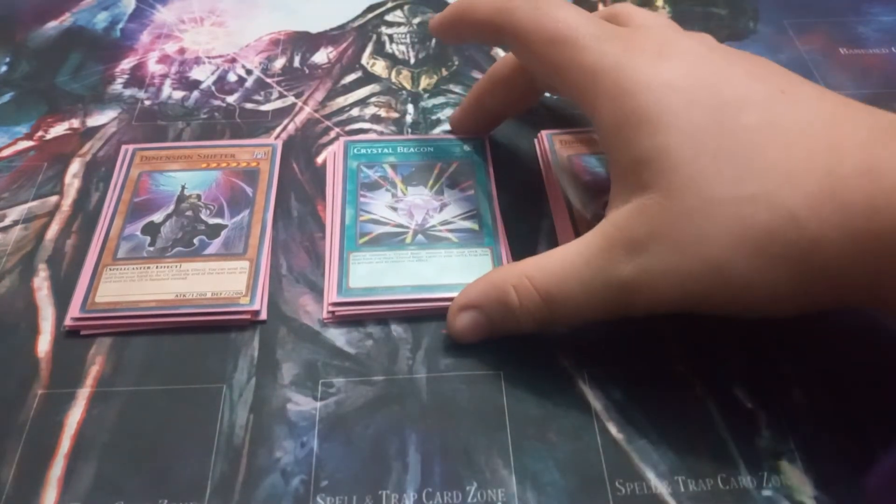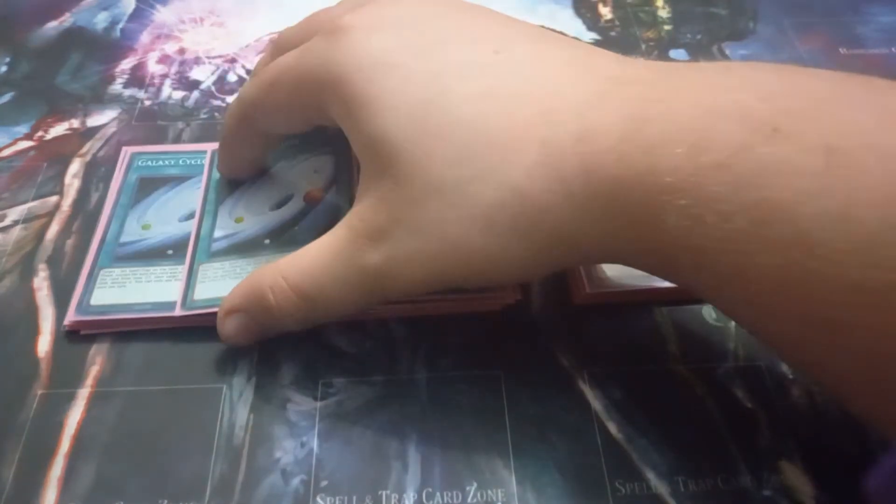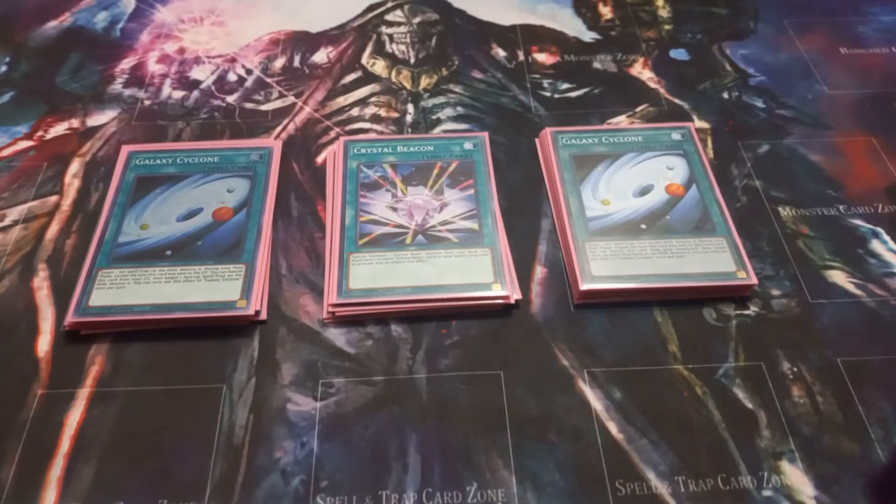Moving on to the spells, I play 1 copy of Crystal Beacon and 2 copies of Galaxy Cyclone. Crystal Beacon lets you summon Ruby Carbuncle from your deck while you have 2 or more Crystal Beasts in your spell and trap zone. Galaxy Cyclone lets you target a set card and destroy it, then on a different turn you can banish it from your graveyard to target a face-up spell or trap and destroy it. These Cyclones should really be Called by the Grave and Harpie's Feather Duster — I just couldn't find my copies when I was playing in the tournament.